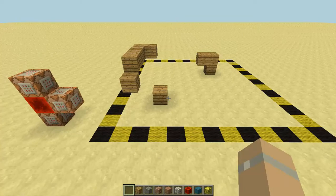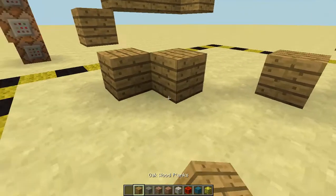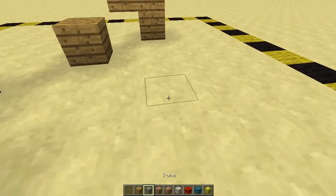To prevent certain blocks from being placed, it's quite simple really. Here's an example: I could place wood, but I can't place stone.